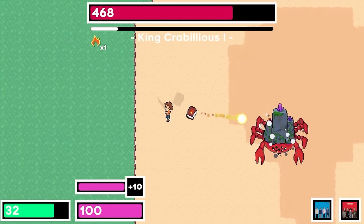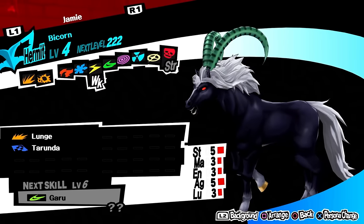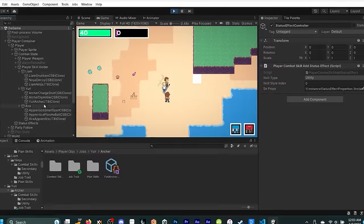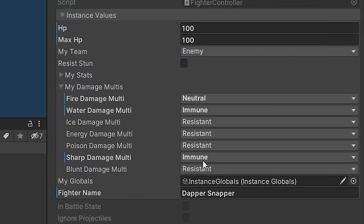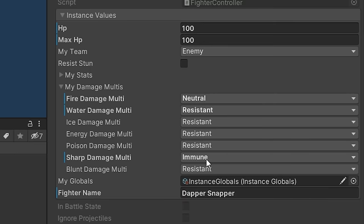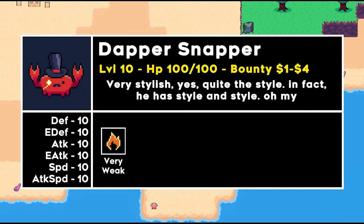Then I went on another tangent and started working on a check screen for enemies, where you can learn how resistant they are to different damage types and also see their stats. In order to do this, I replaced the old damage type system — which just uses floats multiplied by the damage value — with enumerators that represent floats. So there's neutral which is times 1, resistant which is times something less than 1, or weak which is times something more than 1. I threw together a layout for the check screen and then never came back to it. I'll finish this soon, but it's not really required for the demo, so I moved on.